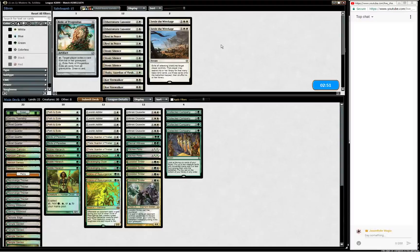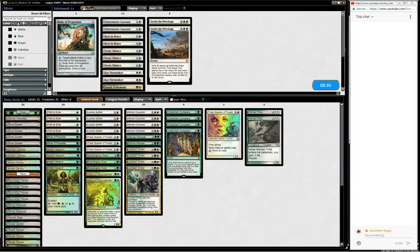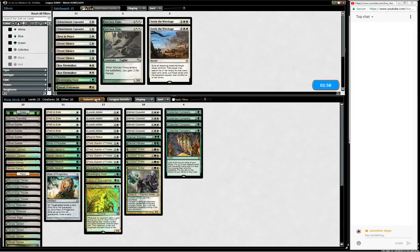We definitely want the Thalia. We probably don't want the Sphinxes. We might want Smiters. Definitely want the Relic. Probably also Rest in Peace. Might cut an Ooze. Maybe cut the Witnesses.